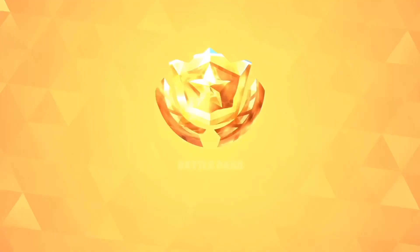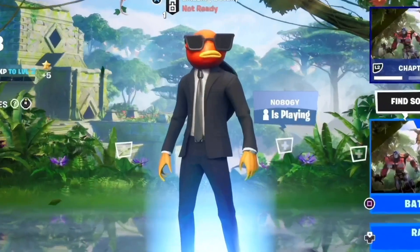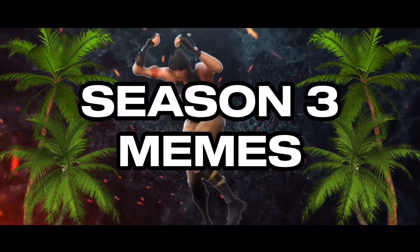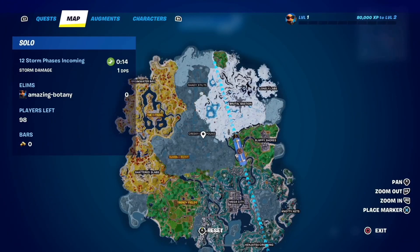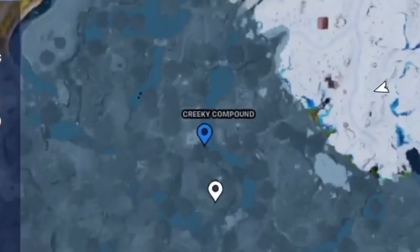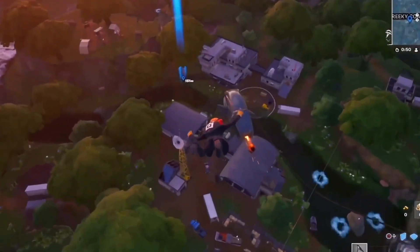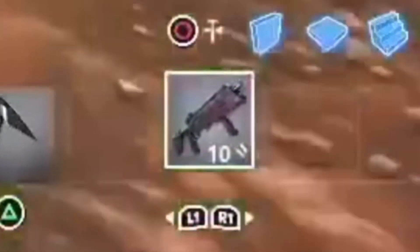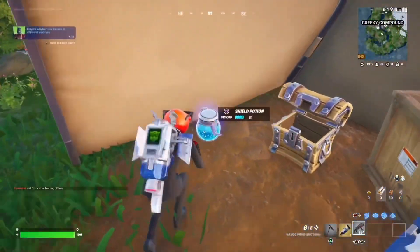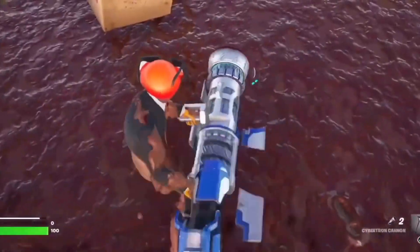We're hopping into the first game of Chapter 4 Season 3. We got some new places on the map — we're going to Creaky Compound. I heard there's a new mechanic where you can literally slide on mud. We got a shotgun right here — oh my god — the Cybertron cannon! This is like a back bling on me. There's fights going on down there. The mud — my character is filled with mud now.